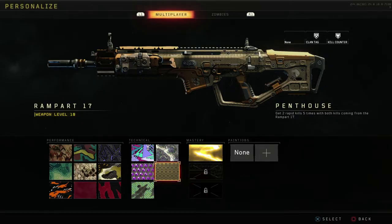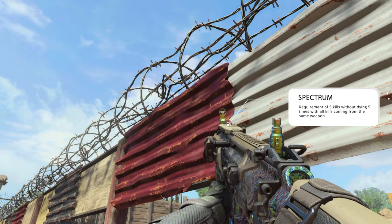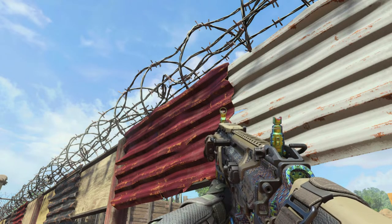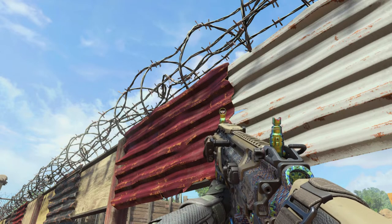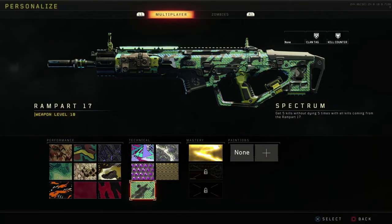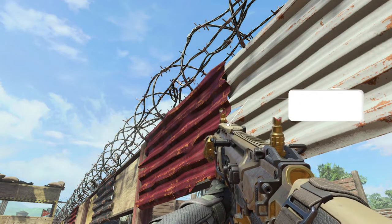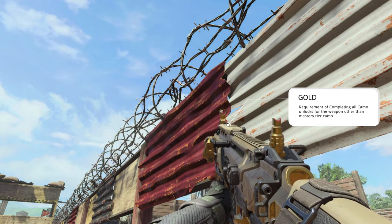And finally, one that everybody remembers — Spectrum. This was highly sought after back in the day in Ghosts, and this takes five kills without dying, five times — so just a little kill streak.